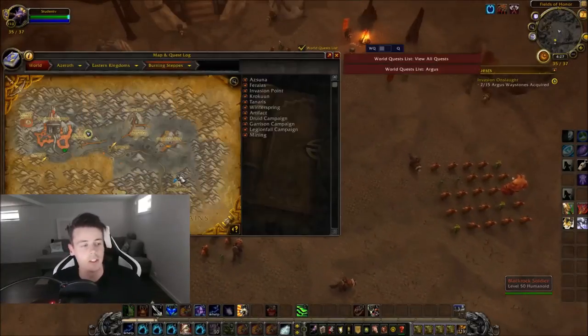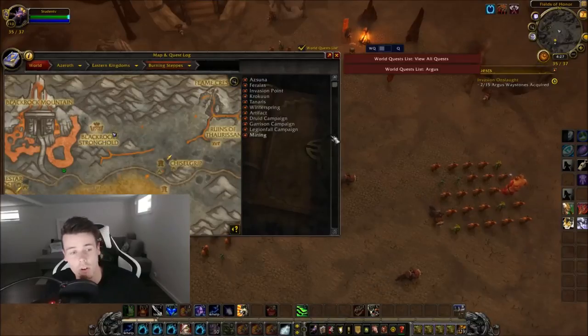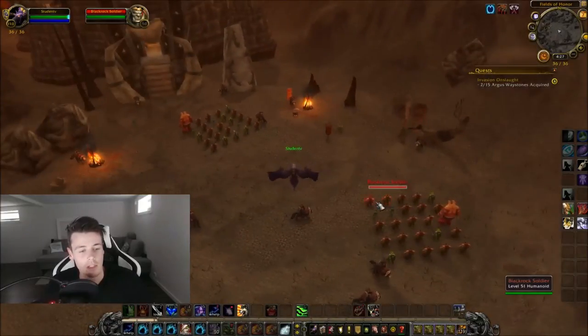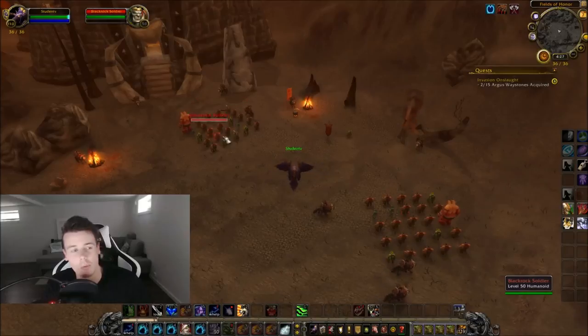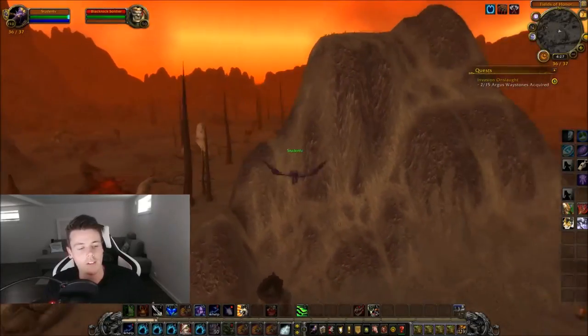When it comes to location, you guys want to go right here to the Burning Steps, right next to the Blackrock Stronghold. Basically we're going to be killing these mobs — all these Blackrock mobs. There are three packs of them right here and this is really important.